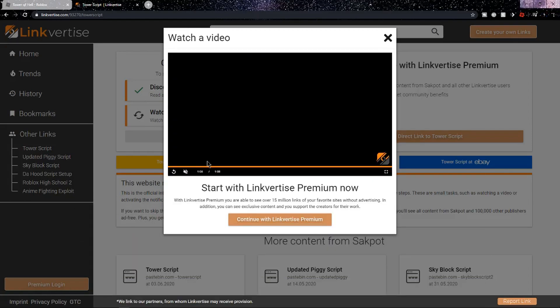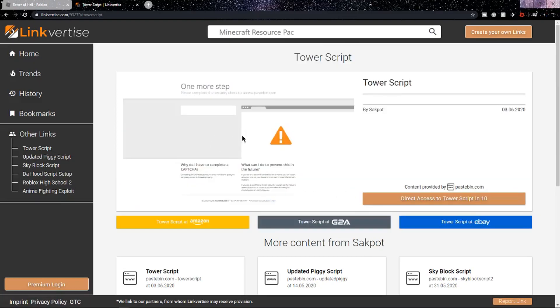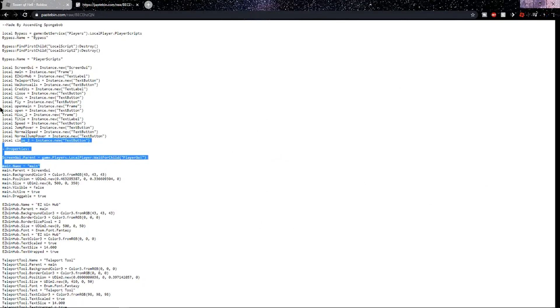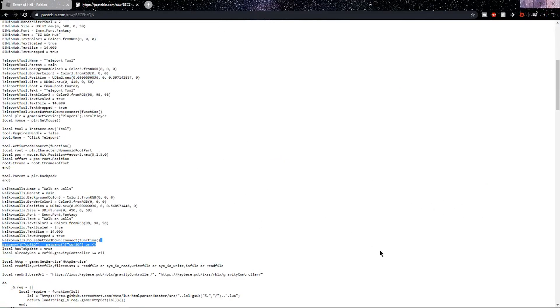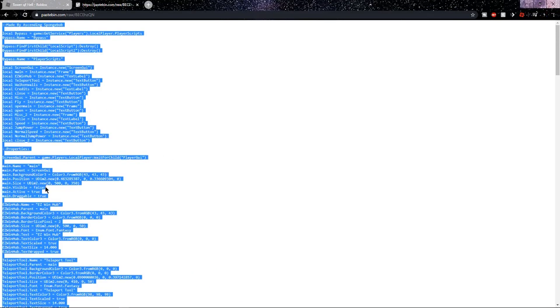Alright guys, so now that the video is over, you can click the orange X once again, and now both of them should have a green check mark. So now click continue, and you want to wait on this page that says direct access to tower script, and then there should be a countdown. You want it to go to 0 and then click on that. And now that it's brought you to this page, you want to copy the script, and now let me go over to Roblox and show you how it works.